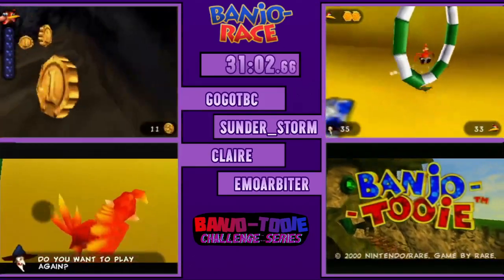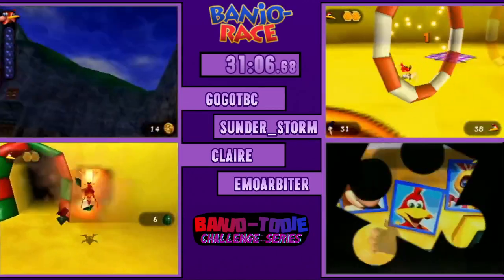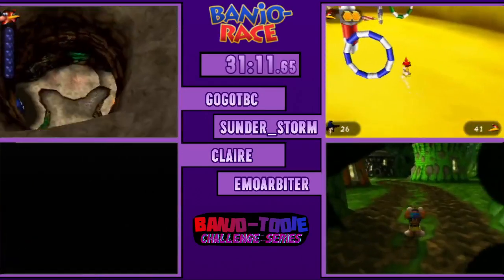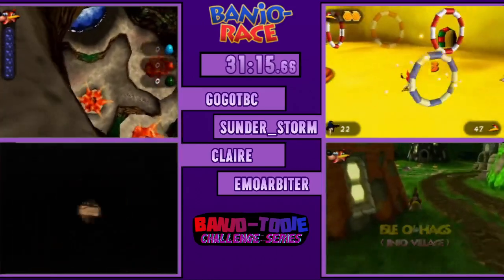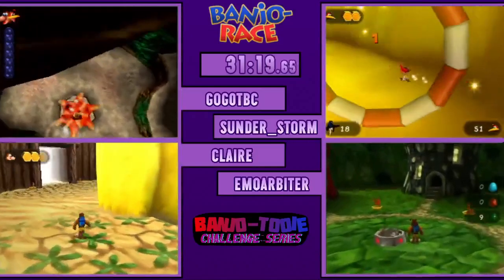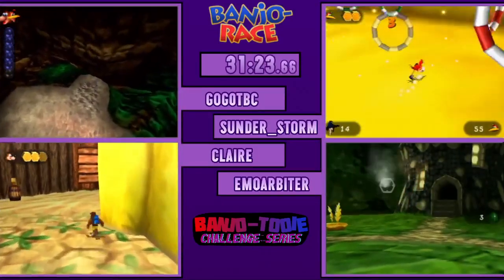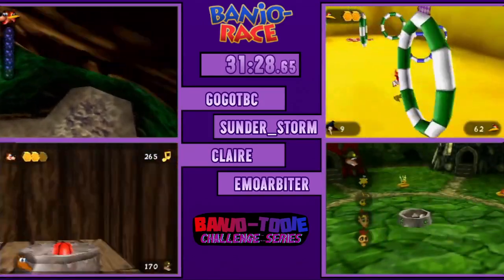All right, Gogo's collecting doubloons — tells me he's going for Pano's. Emo, see me Pano's — and if he knows the jump, he's probably going to do Smugglers. Let me tell you about a Jiggy named Pig Pool. Do you think that Pig Pool is just the meta for everything now? No, well it's definitely the meta for this.